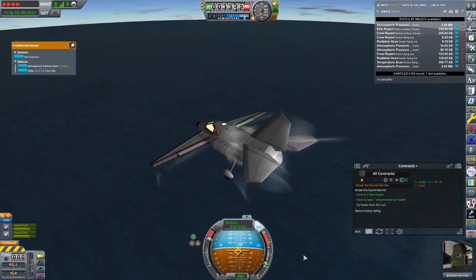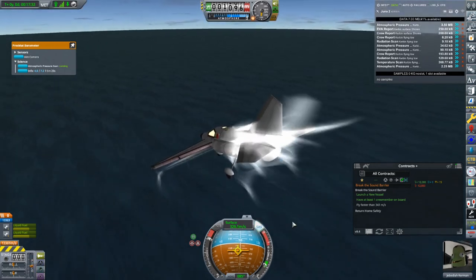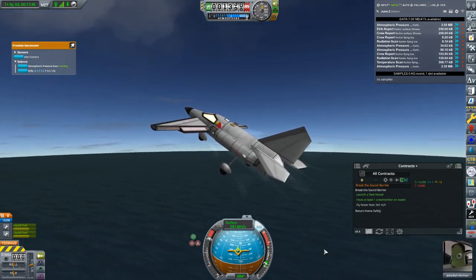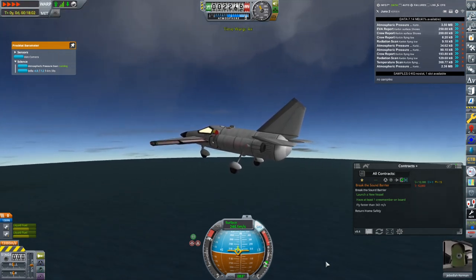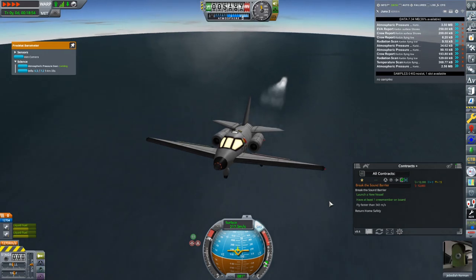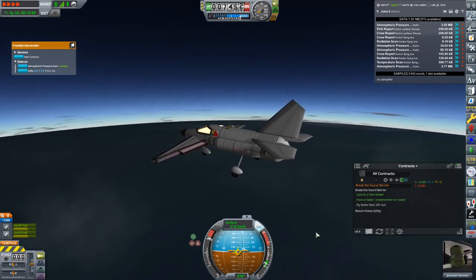Pitch down some more. I could just flat out do a dive. I'm gonna pitch up because we're getting close to the water. I'm thinking of getting some decent altitude and then doing a dive. Maybe altitude is the thing to do — maybe it'll break the sound barrier up higher. I did actually test this — I built a plane very similar to what you see here without the science on it, and was able to break the sound barrier without an issue. But now this is putting up a fight.